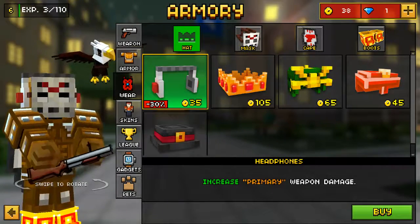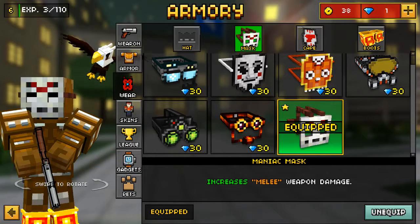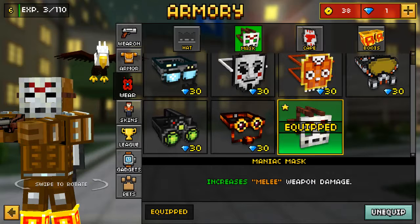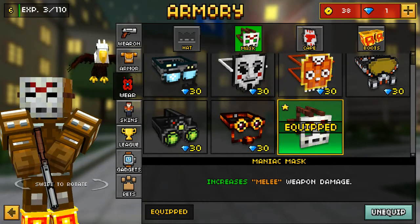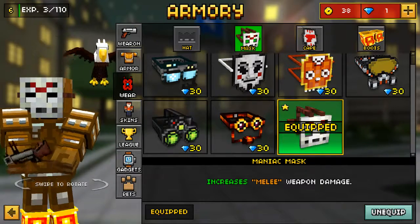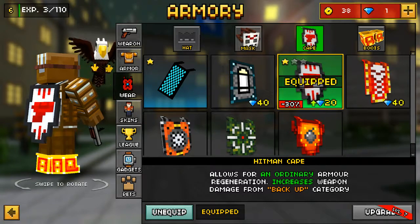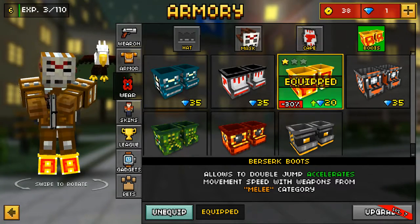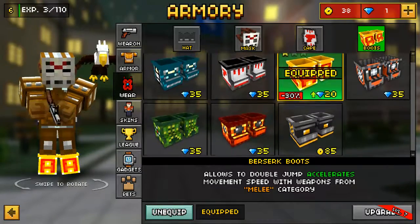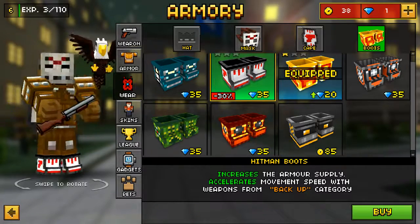I have the Maniac Mask. Maniac Mask increases melee weapon damage, which isn't that good because I don't use melee weapon damage really. My cape's pretty good — allows for ordinary armor regeneration and increases weapon damage from behind. My boots are pretty good, but I wish I could have these so I could be all matching up.